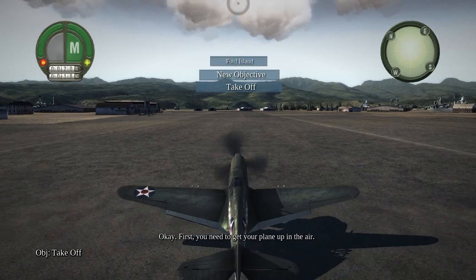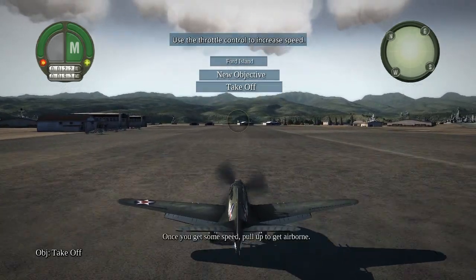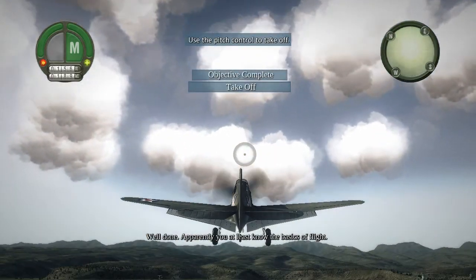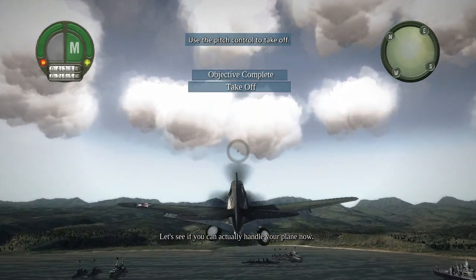Okay. First, you need to get your plane up in the air. Give it some throttle to rev up. Once you get some speed, pull up to get air. Well done. Apparently, you at least know the basics of flight.